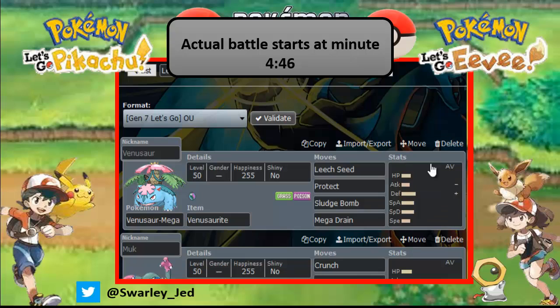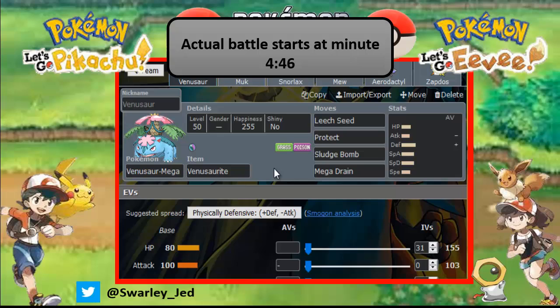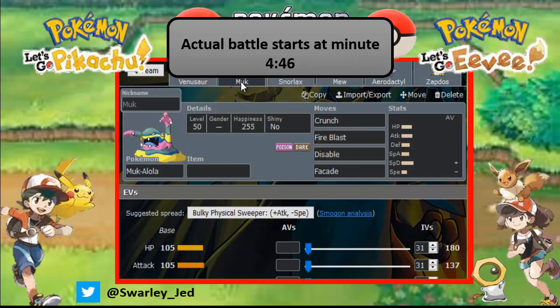First we have Mega Venusaur with Leech Seed, Protect, and Sludge Bomb - Mega Drain. Mega Venusaur has a Bold nature. Next we have Alolan Muk with Psychic, Crunch, Fire Blast for Melmetal, Disable, and Facade in case Starter Eevee burns us - with a Sassy nature that promotes Special Defense growth and lowers Speed.